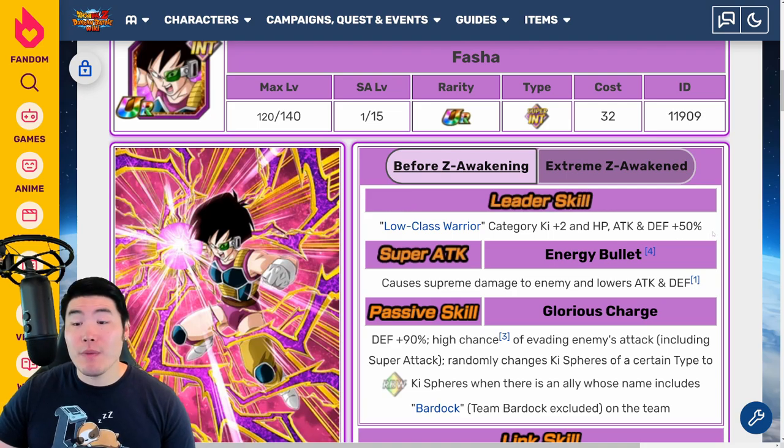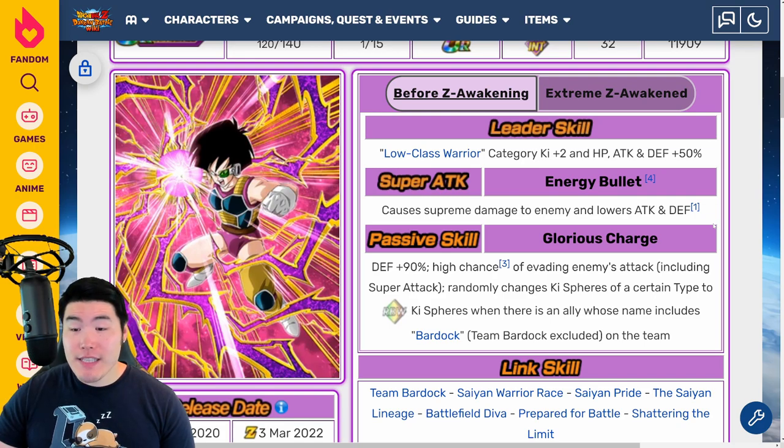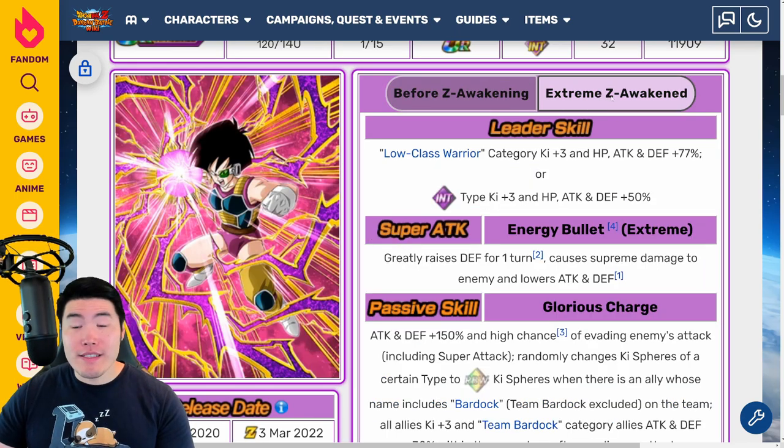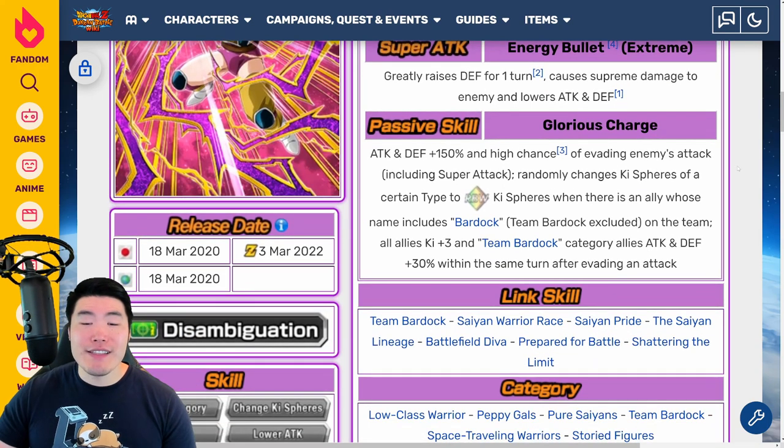Moving on to the INT Fasha — before the EZA, leader skill is low class warrior category ki plus 2, HP, attack, and defense plus 50%. Super attack: supreme damage and lowers attack and defense. Passive: defense plus 90%, high chance of evading enemy attacks including super attacks, and randomly changes ki spheres of a certain type to rainbow ki spheres when there's an ally with a strong attack on the team. Post-EZA, leader skill becomes low class warrior category ki plus 3, HP, attack, and defense plus 77%, or INT type ki plus 3, HP, attack, and defense plus 50%. Super attack greatly raises defense for one turn, causes supreme damage, and lowers attack and defense. Passive: attack and defense plus 150%, high chance of evading enemy attacks including super attacks, randomly changes ki spheres to rainbow ki spheres when there's an ally whose name includes Bardock (Team Bardock excluded) on the team, all allies ki plus 3 and Team Bardock category allies attack and defense plus 30% within the same turn after evading an attack.